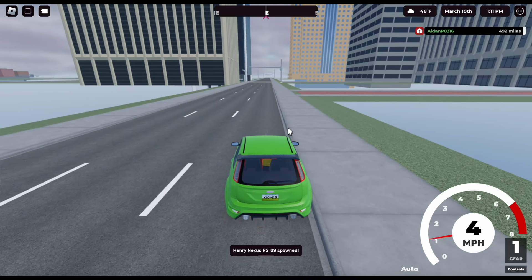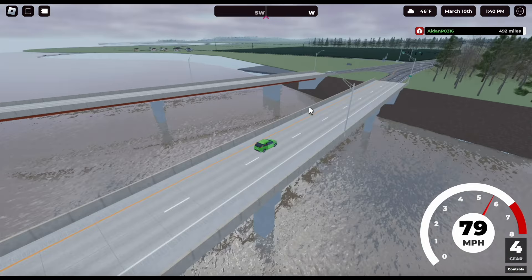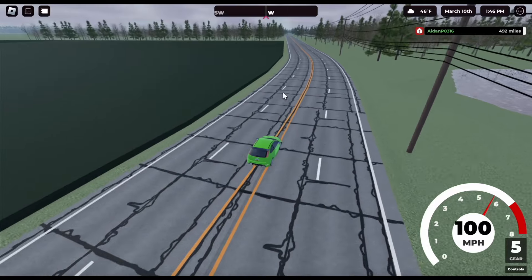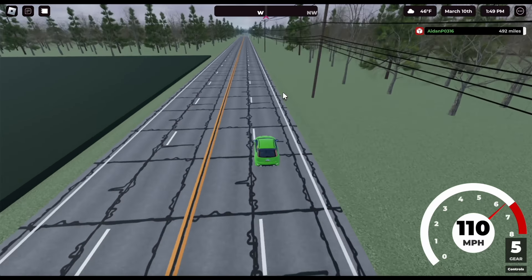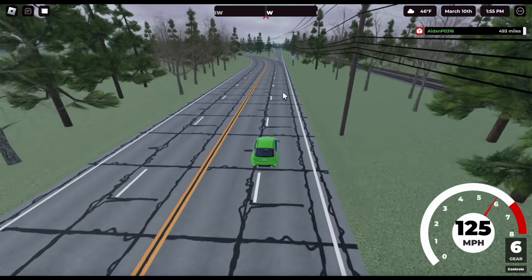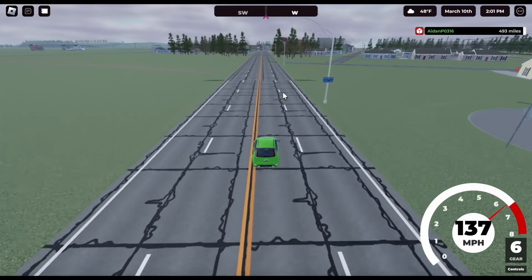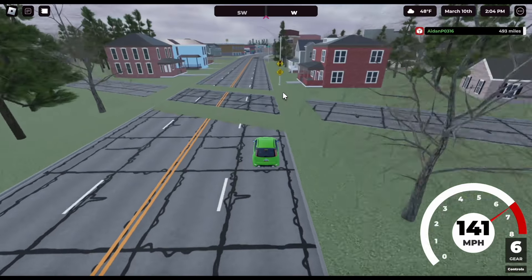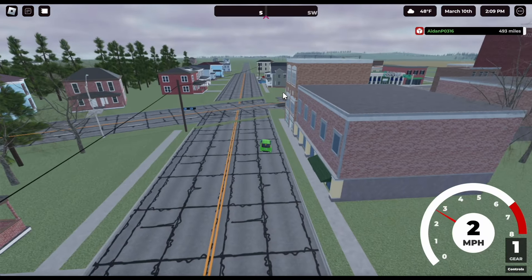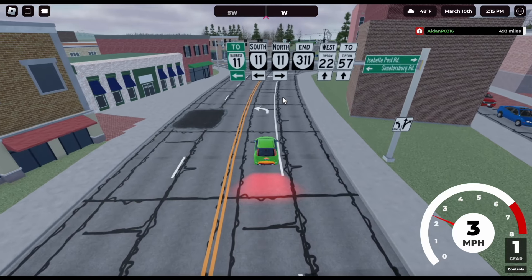We are crossing a bridge and a lot of the terrain here is unfilled. Oh my god — I almost ran a red light, almost committed a traffic violation! This looks like State Route 300-something — I couldn't read the number. We're coming to another town. The car flipped — let's turn back onto the highway. Looks like this is the end of State Route 311.